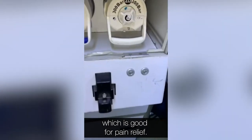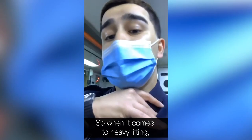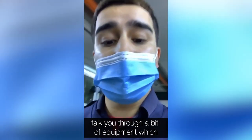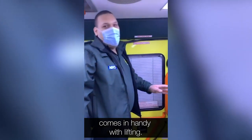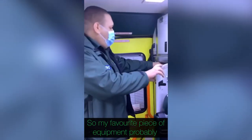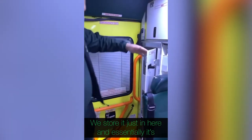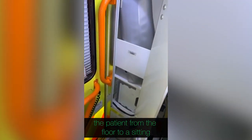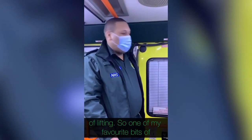On a fire engine there tends to be four of us, so when it comes to heavy lifting we can manage, but on an ambulance there's only two of us. So Obi's going to talk you through a piece of equipment that comes in handy with lifting. My favourite piece of equipment on the ambulance for moving people is something called a Mangar. We store it just in here — it's essentially an inflatable cushion that can raise a patient from the floor to a sitting or lying position. It just saves our backs so we don't destroy them during 20 years of lifting.